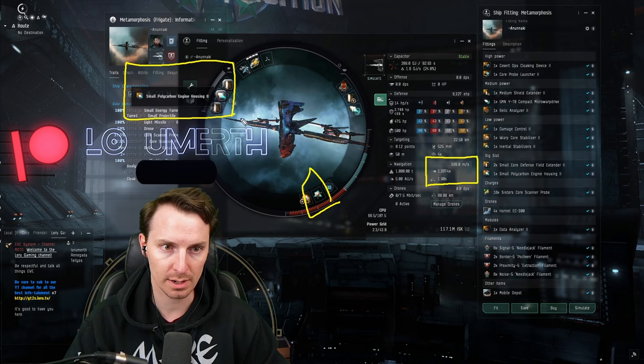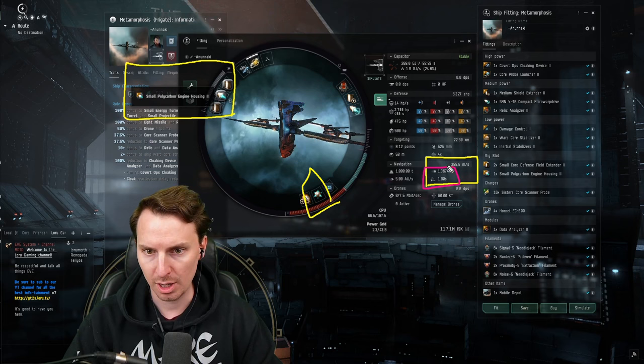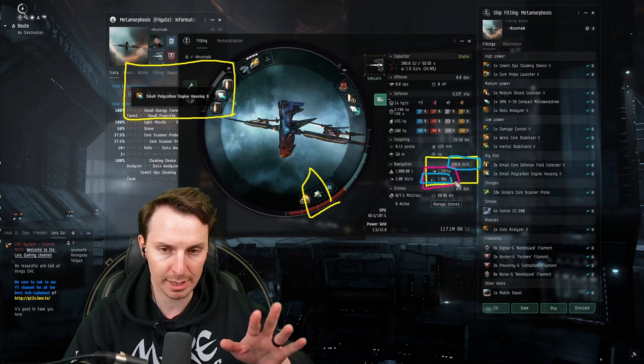The inertia stabilizer is going to primarily affect the stats shown in the red box, and the polycarbon engine housing is going to affect the stats shown in the blue box. Depending on where your skills are, you want to prioritize getting your align time to sub-two seconds.